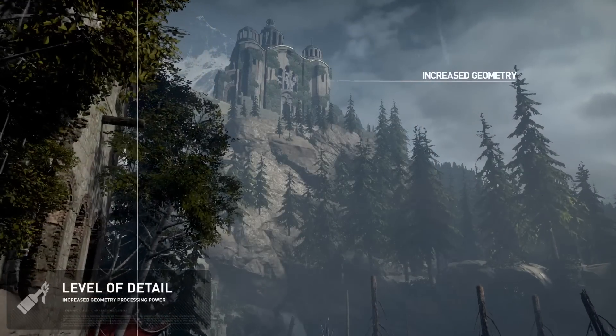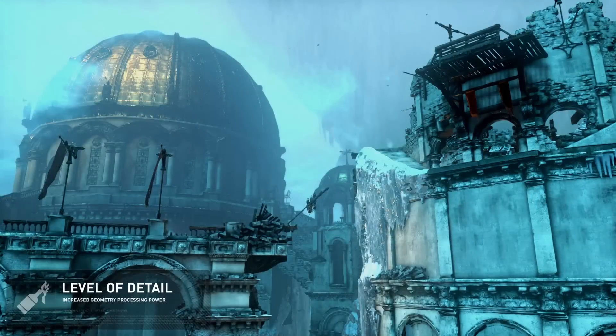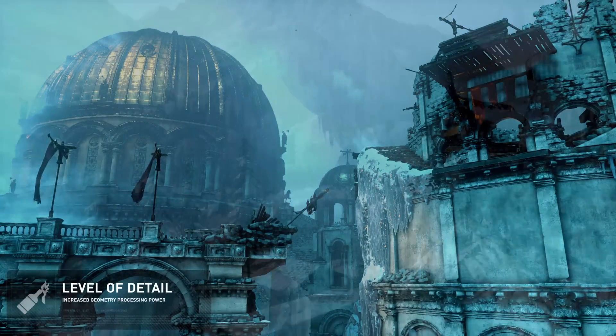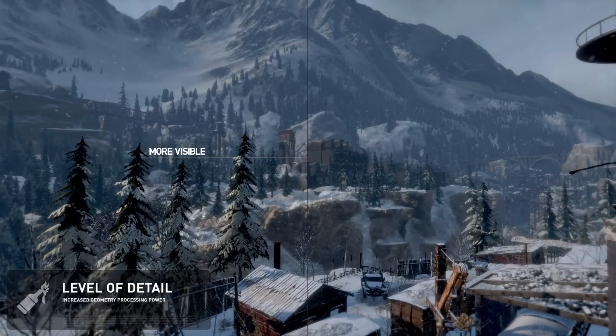With the increased geometry processing power available on PCs, we're able to enhance the geometry in objects like buildings so that they are significantly more visible, even when viewed at a distance. As a result, hub spaces feel even larger now and aid the player's exploration.